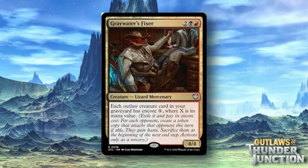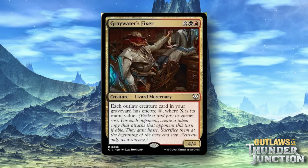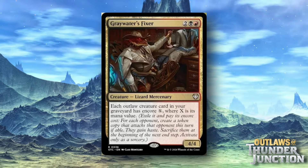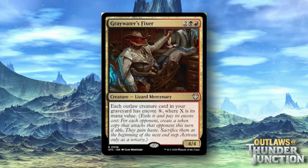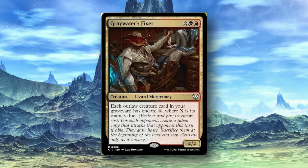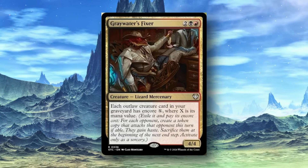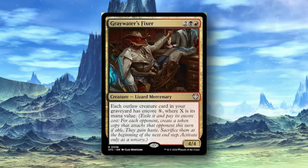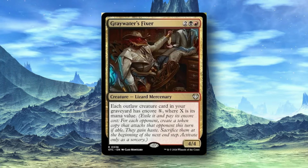Greywater's Fixer is a two black red creature — lizard mercenary. Each outlaw creature in your graveyard has Encore X, where X is its mana value. Exile it and pay its Encore cost, and for each opponent, create a token copy that attacks that opponent this turn with haste. Another really strong card for duplicating your threats. Using something like Charred Grave Robber, you make three copies that get three Outlaws back and attack everyone else in your pod. You basically pay the mana cost of the creature, make the copies, and it could pay off pretty well.